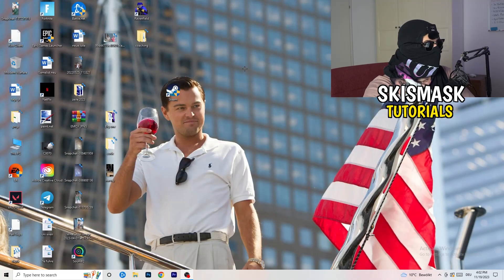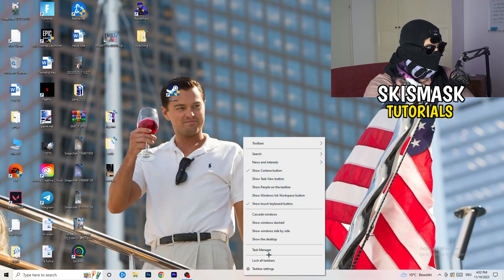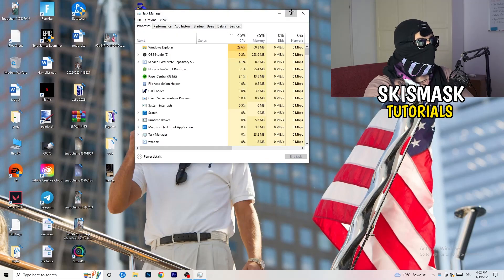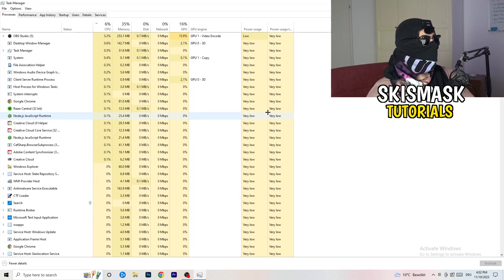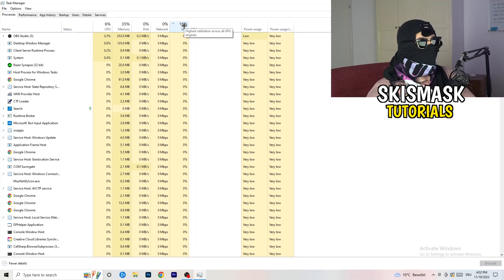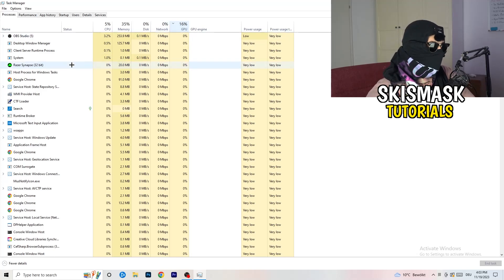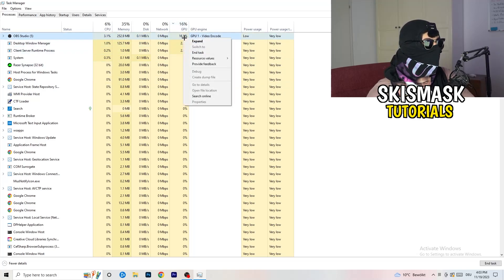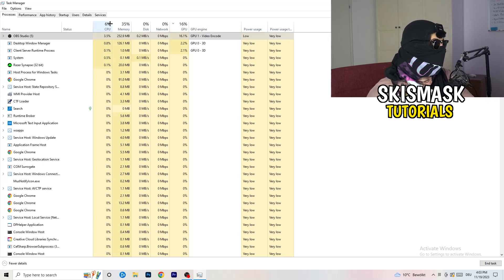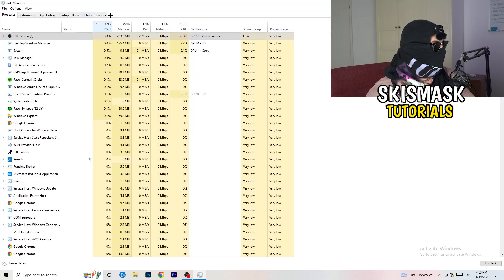Next, navigate to your taskbar, right-click it, and click Task Manager. Once it opens, go to the Processes tab. Click on the GPU column to sort by GPU usage, and end every task running in the background that's using too much GPU and that you don't need — for example something like Razer Synapse. Right-click it and click End Task. Once finished with GPU, do the same thing sorted by CPU usage.